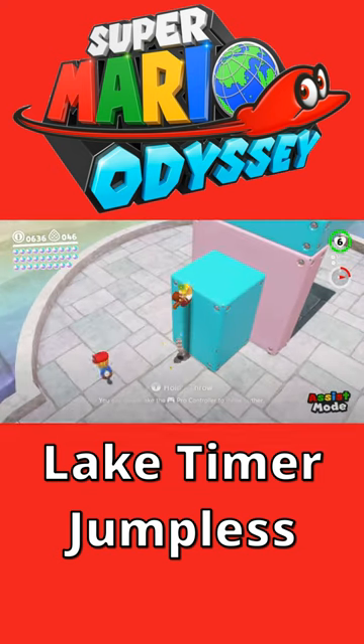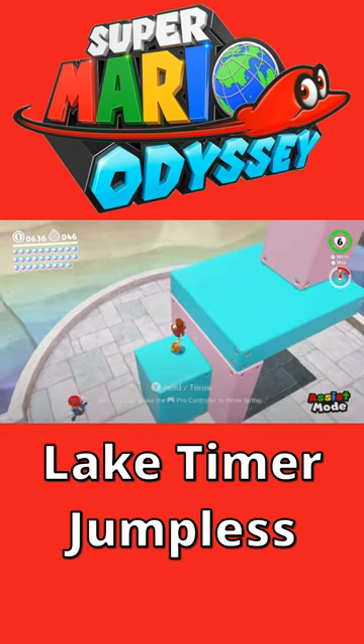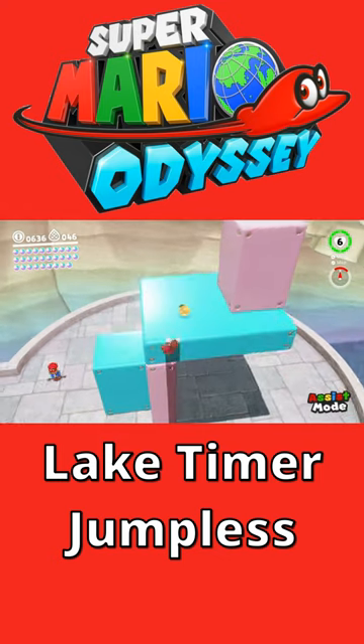And with assist mode turned on, believe it or not, we have just enough time to do some fancy wall jumps and do some high bounces off of it to make it all the way to the top — right in this area.